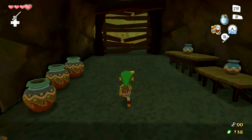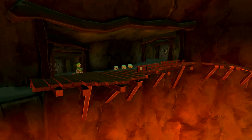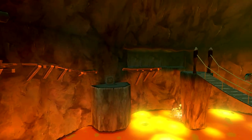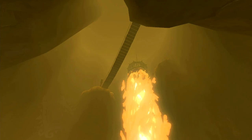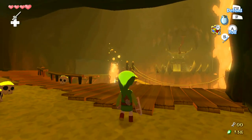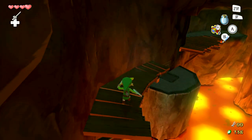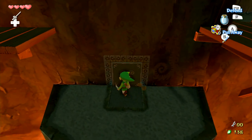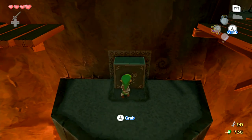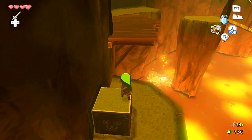We're going to enter what I like to call the main hub of this dungeon. A lot of dungeons in Zelda, and especially in Wind Waker, have a room sort of like this where it exists across multiple floors and provides a sort of central hub to every area of the dungeon. So it's in your best interest to get familiar with this area because we'll definitely be seeing it from all sorts of different angles as we go through.